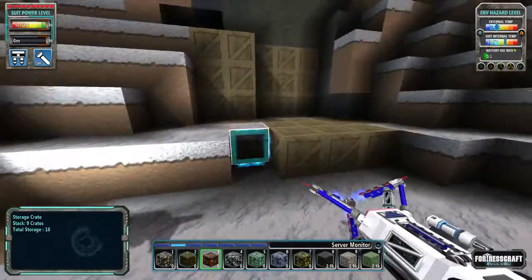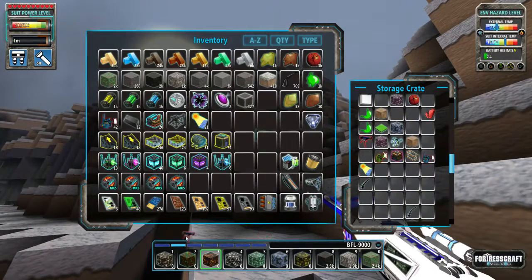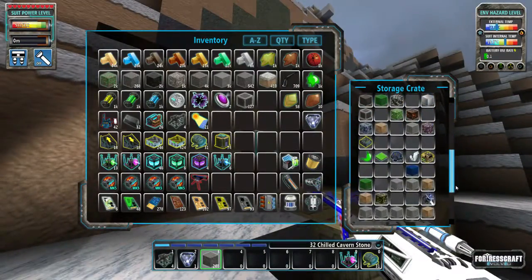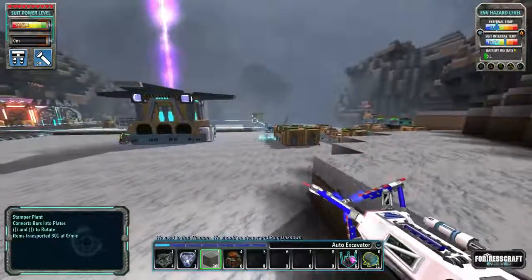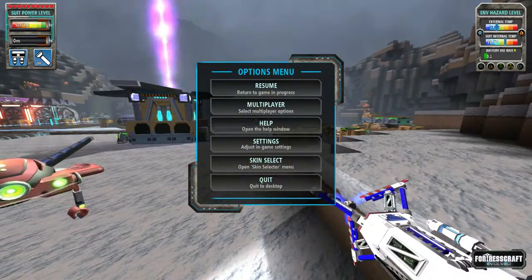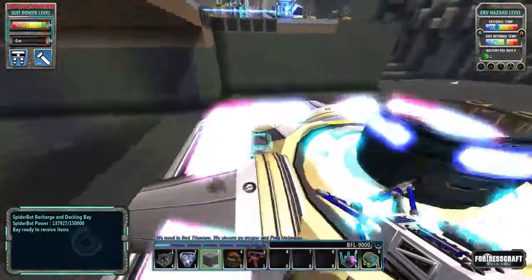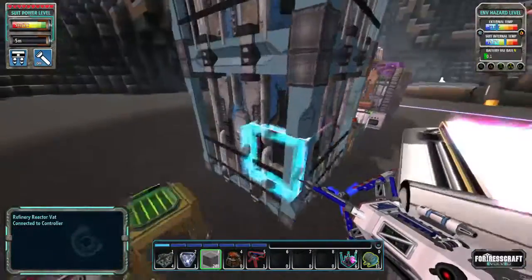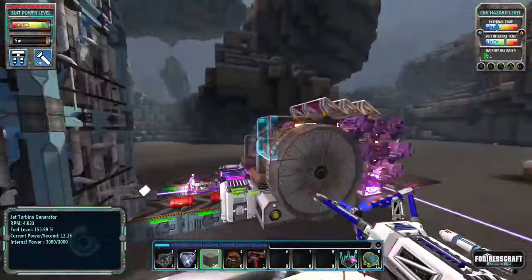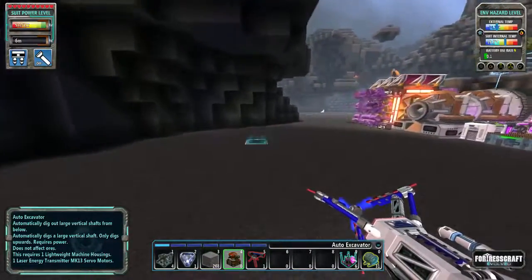Let me find the BFL that I have somewhere around here - yeah, here it is. Do we have some excavators? I think I had one - yep, let me take the auto excavator and the BFL. So what we need to do: first we need to clear up some space, because this area is 13 by 13, a little bit bigger. We have some harder stuff to do - machine blocks and low carbon can no longer be crafted by hand, you need specific equipment.